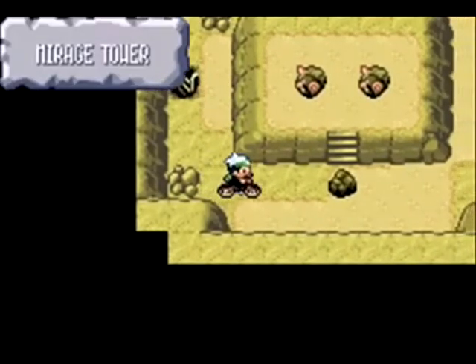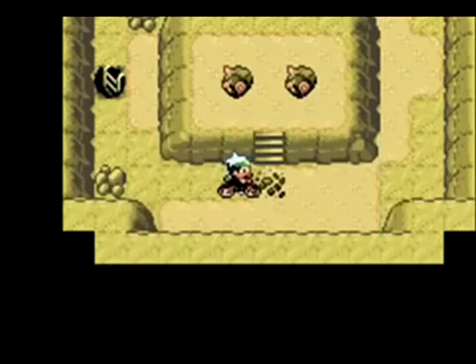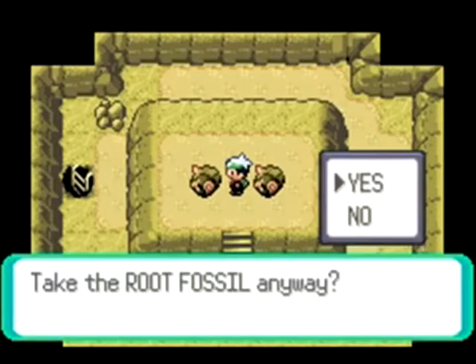You go up, and once you get to the top floor, you'll need to use Rock Smash again. And there will be two fossils waiting right there on the platform. The one on the left is Anorith, and the one on the right is Lileep.